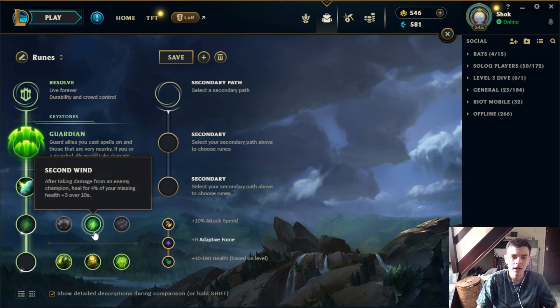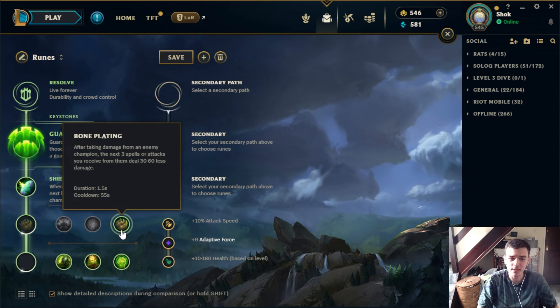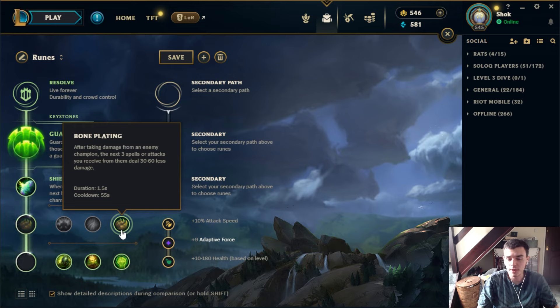If your lane is more contested, Second Wind is the big one. Second Wind has been overtuned for years — it's extremely effective in melee versus range matchups where you're getting poked constantly and relying on the healing to keep you alive. It can sometimes be used in range versus range matchups where there's just so much poke, like Jayce versus Syndra. I think it's mainly a melee versus ranged thing and makes those matchups a lot more playable, especially combined with Fleet.